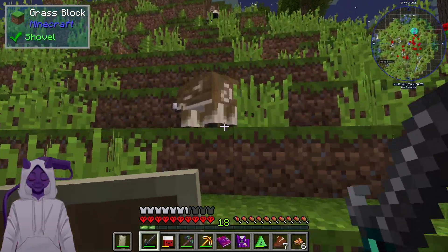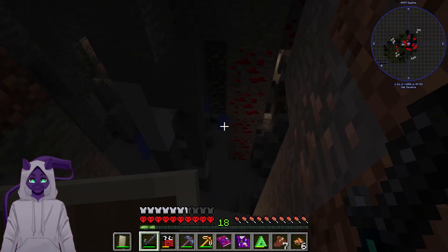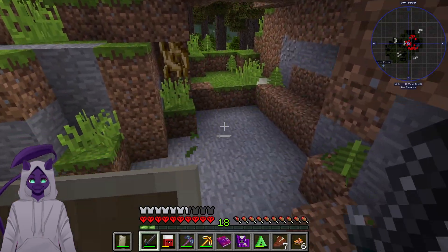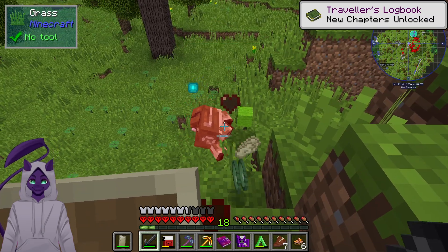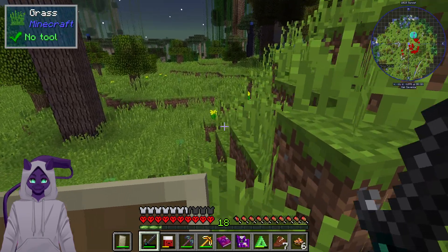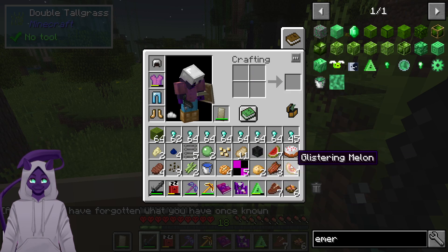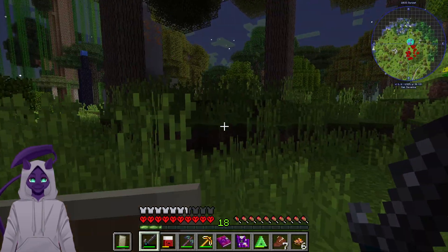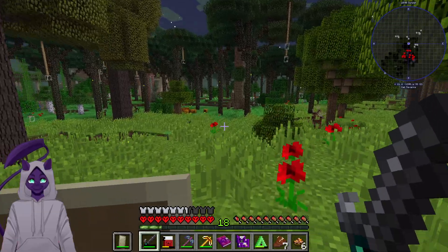This is very clearly a structure, not one that I recognize. Let's check if the twilight mobs dropped anything — slime balls, tallow, and wool. I don't particularly need those. There's magenta something — I forgot what that is, it's a food item, I know that much. Alright, I'm gonna go walking around and smacking things and hopefully we'll find whatever gives me the feather, because I need one of those.